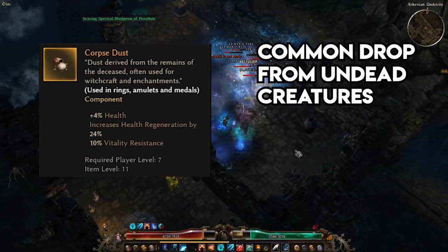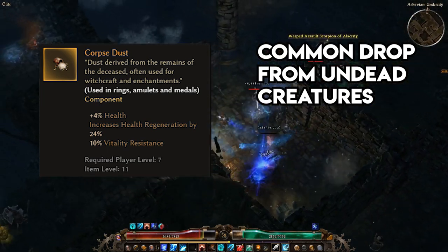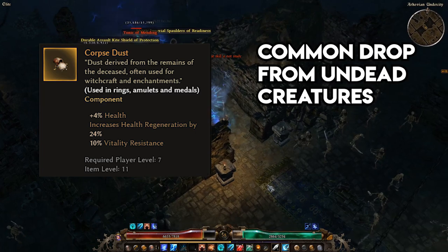Corpse Dust is my go-to ring component for any leveling build that is not energy-hungry. 4% health and 10% vitality resistance, as well as a modicum of health regeneration, isn't going to make or break anything, but it does make your character a bit more resilient, and Corpse Dust is readily available throughout the game.